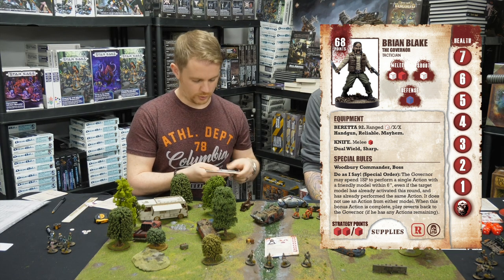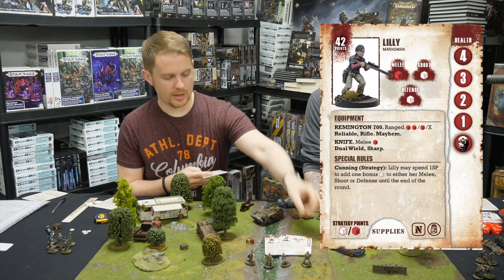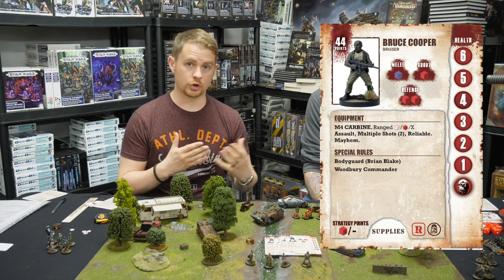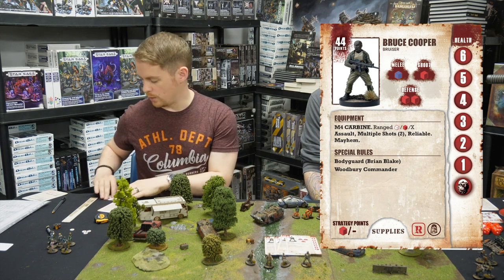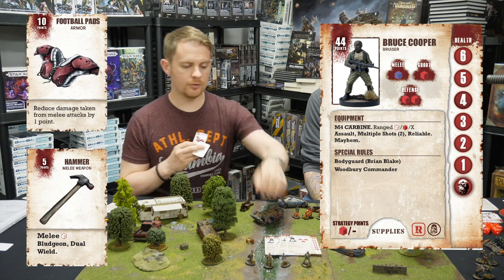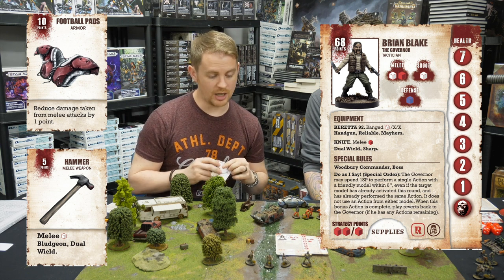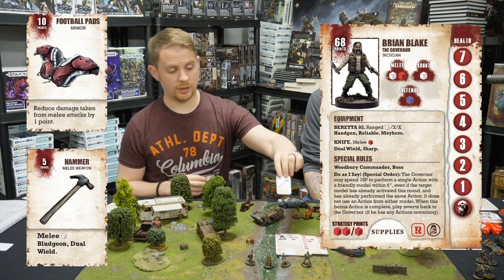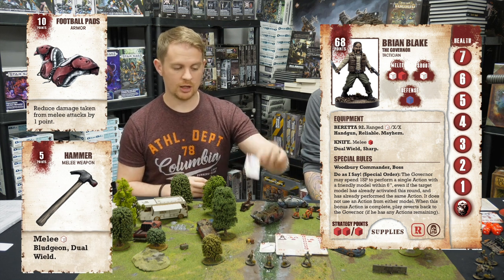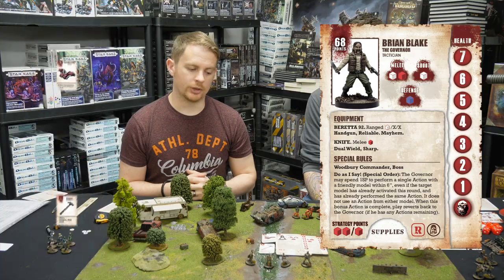We've got Smitty, Lily, and on the end is Bruce Cooper. That doesn't quite get me to the 200 points we were going to use for the demo, so I've used some equipment as well. I've got a hammer and some football pads. The governor has his Beretta and a knife, but because of the dual wield, it makes sense to use the hammer to give him two melee attacks. His football pads make him more difficult to take out in melee, and that rounds me out close to the 200 point limit.